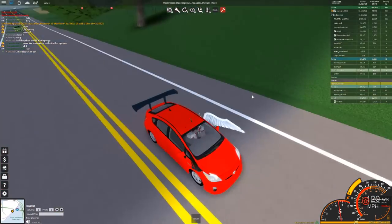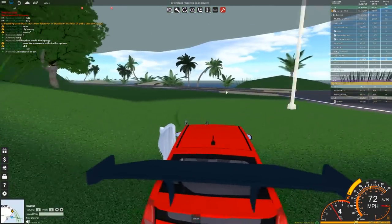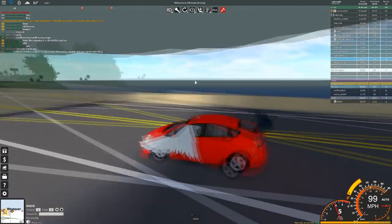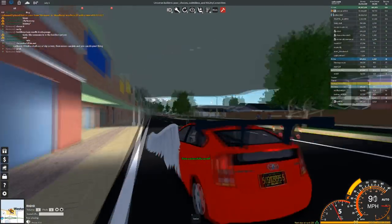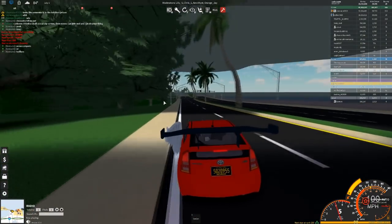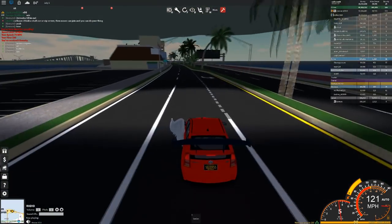This is the biggest meme car in this game — it is so funny that they added this. It only goes 120, which I'm sort of happy with. I'm probably not going to use this car for anything else. Guys, I'm going to end the video here. I hope you enjoyed it — if you want more with the Prius GT, smash that like button and comment below what scenarios I should do with it. Thank you so much for watching, and if you're new, subscribe and hit the notification bell. I'll see you all later, goodbye!